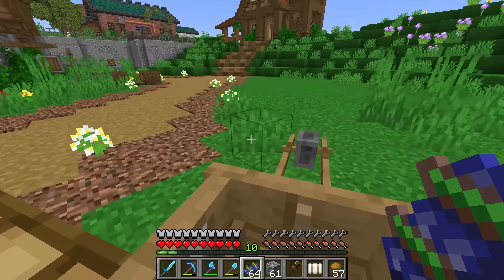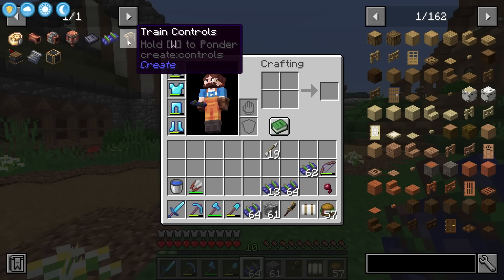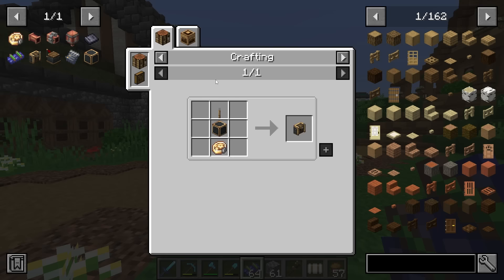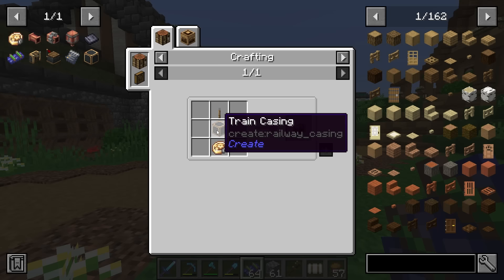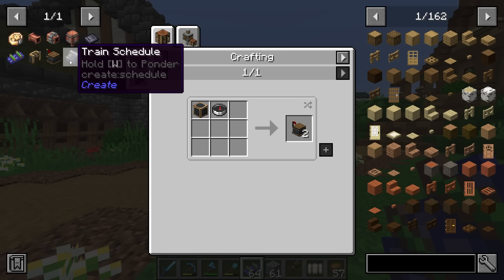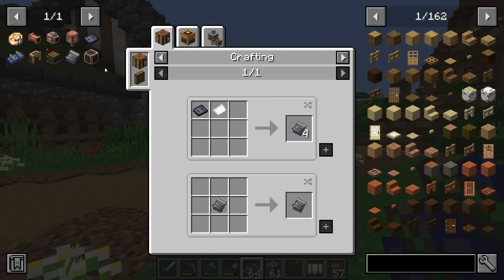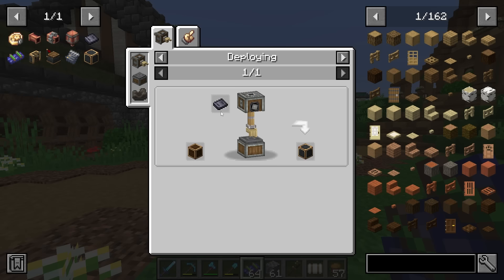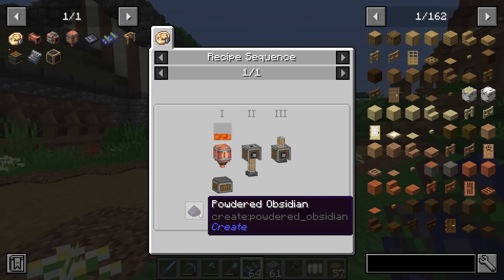Let's start looking into the things we need to craft. Of course, we're going to need train controls — that's a precision mechanism. Train casing is a big one. We're also going to need some train stations, a train schedule which requires sturdy sheets, and we need sturdy sheets to make the train casing itself. To craft sturdy sheets, we're going to need a spout with lava and obsidian powder — boy, this is complicated.